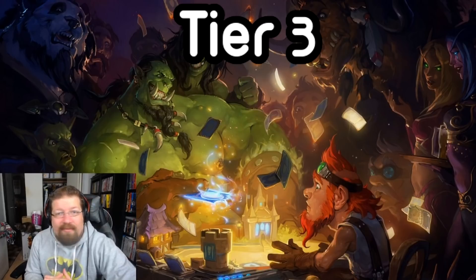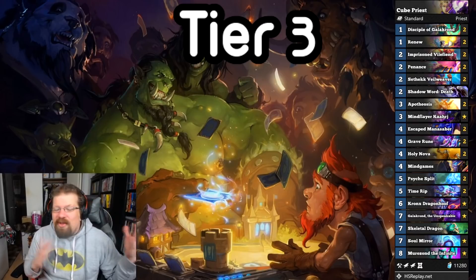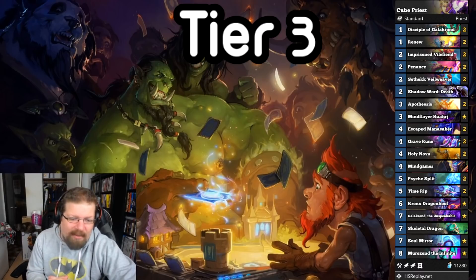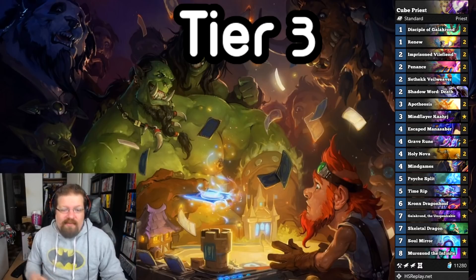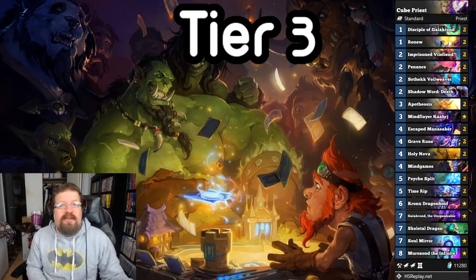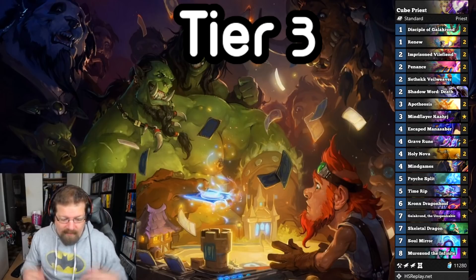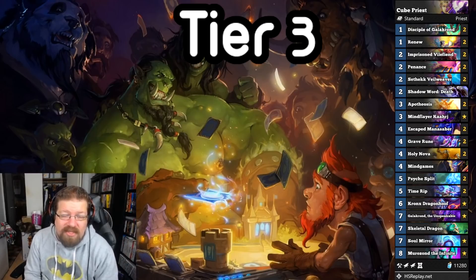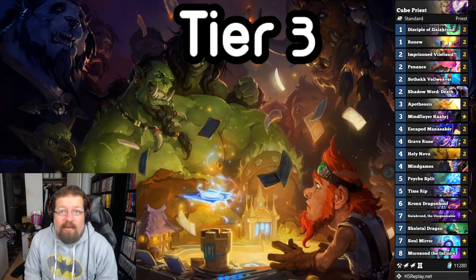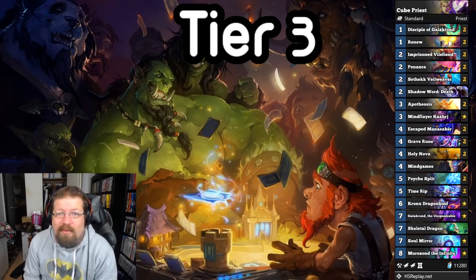Next we have the tier 3 decks, and we have a new challenger approaching: Cube Priest — or Managorger Saber Priest, whatever you want to call it. You don't technically have a cube, but it's spiritual with cube, with the runes and all that. You copy your Saber. Basically what you do is play a bunch of Dormant stuff, give Grave Runes to it which lets you copy it, then Psychic Split it making more of it — and your opponent can't interact with it. You can Apotheosis it, get a bunch of lifesteal, and overwhelm your opponent. And if you don't do that, you have your removal, Galakrond for your late game, with infinite generation of Priest minions, and of course Murozond and Solemnly and all of that. The deck got someone to legend and No Hands Gamer got rank 1 legend with it. It's kind of a new one and might not last, but tier 3 is more for the fringe interesting decks.